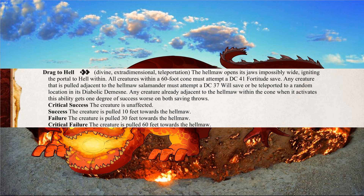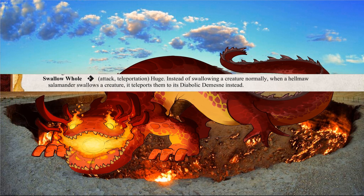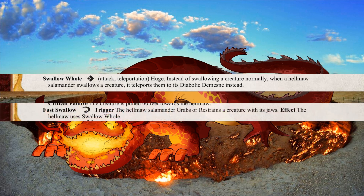Its other way of sending enemies to its domain is Swallow Whole, where instead of swallowing a creature normally, it sends them straight there. This ability is expanded upon with Fast Swallow, allowing it to swiftly swallow targets. While it costs a reaction, this potentially allows it to devour a target in a single action due to improved grab.